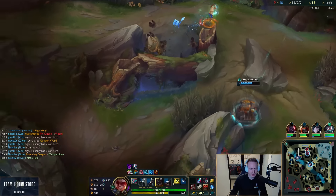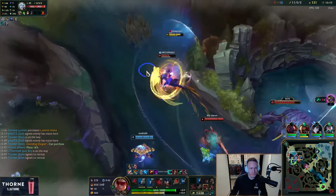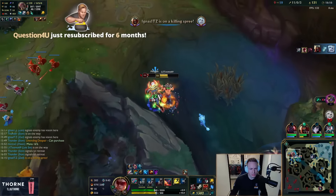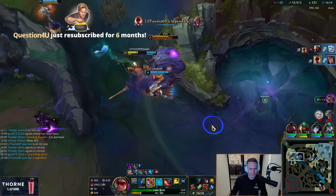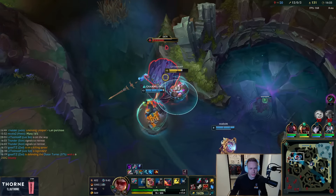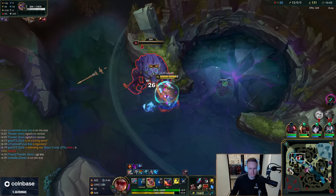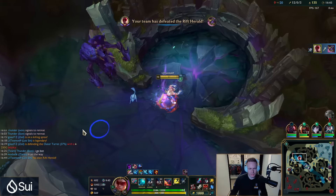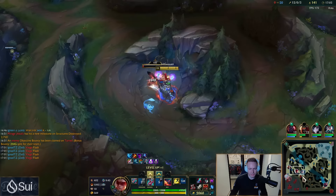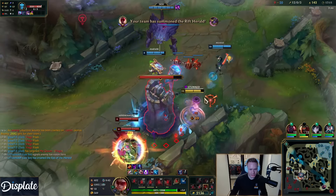I'm going to go herald. This is a bit awkward — my W got cancelled. We're fine, everything's under control. I can't get to the eye without her recalling. We can move into the enemy's house right now. Remember: when you're this far ahead, your number one goal is to remove the enemy jungler from the game — be aggressive, invade, take all camps away, don't let them farm.